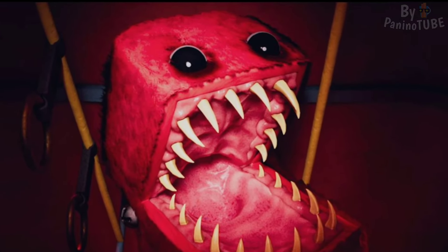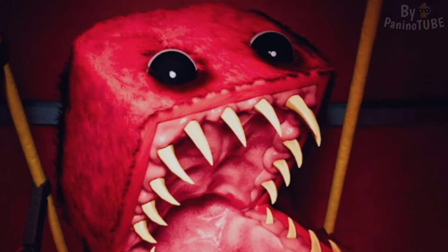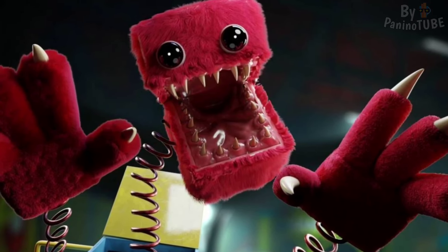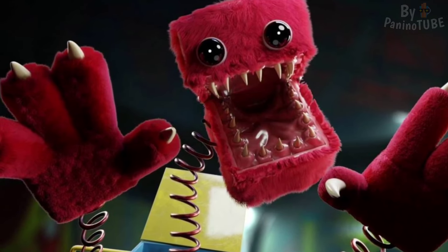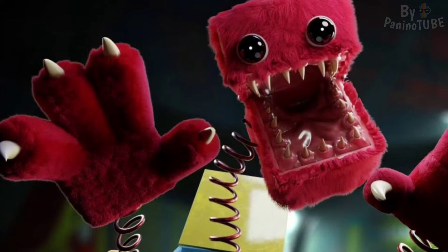Boxy Boo has a playful but sadistic personality, often playing with his victims before attacking. His music box is a key element of his design, used both to attract and terrorize. Despite his colorful and childish appearance, Boxy Boo is one of the most dangerous characters in the Poppy Playtime universe.